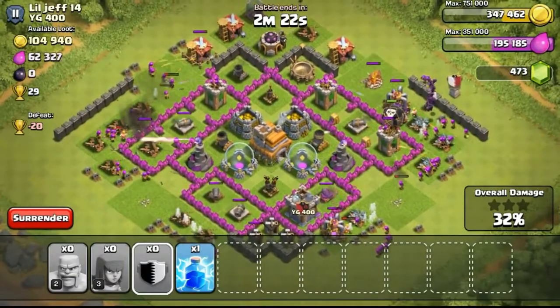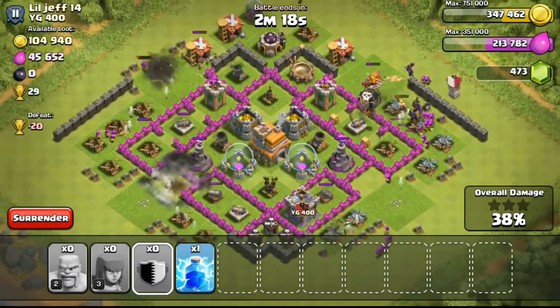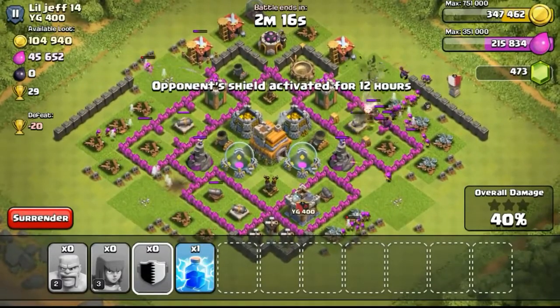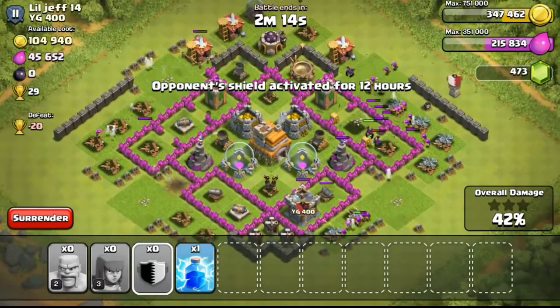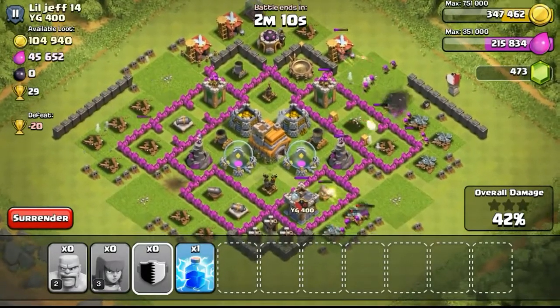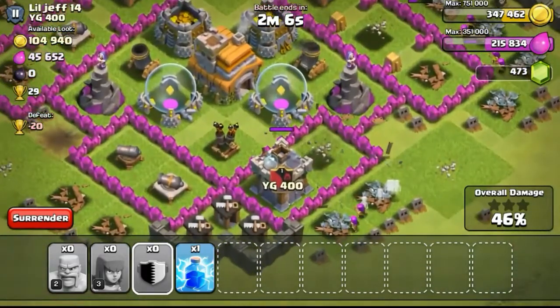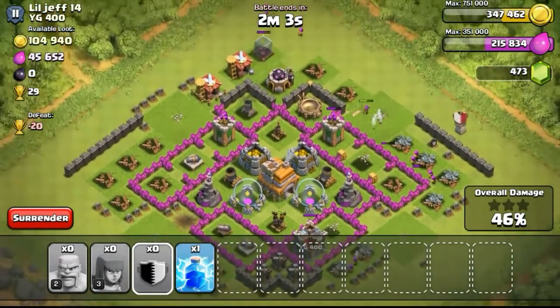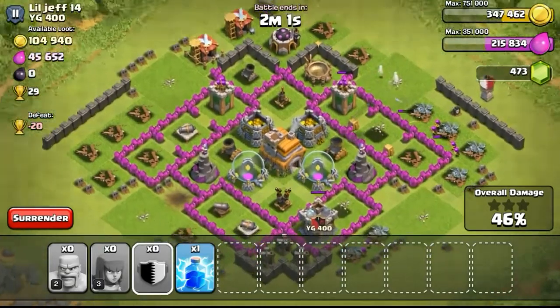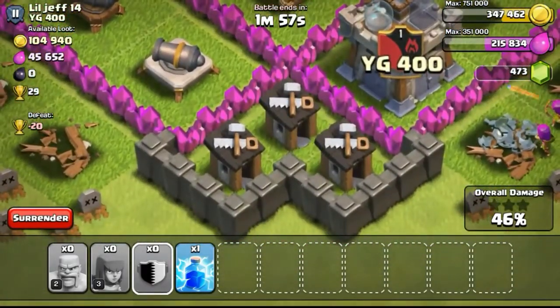I'm mostly worried about my trophies, to be honest, because I don't want to go too low. I just have to focus on attacking and winning attacks rather than losing them. If I lose attacks and also lose defenses at the same time, my trophies will go down very low — possibly even reaching silver league — and then I won't be able to find high-resource bases the way I usually do in gold league.